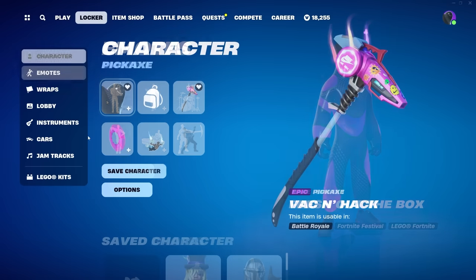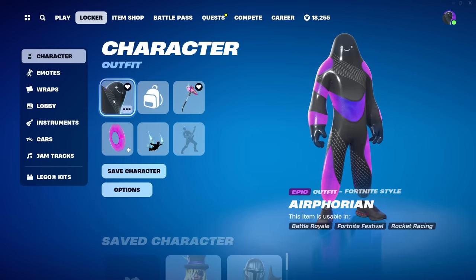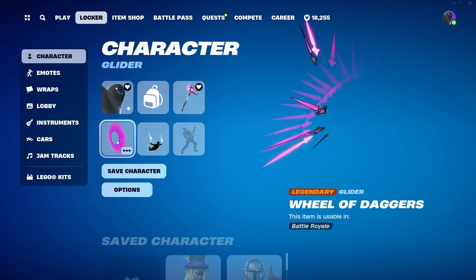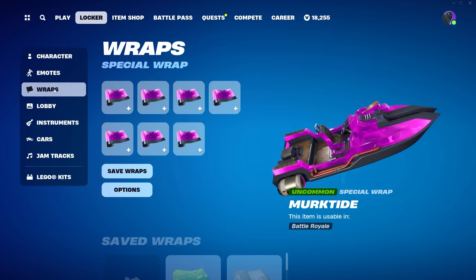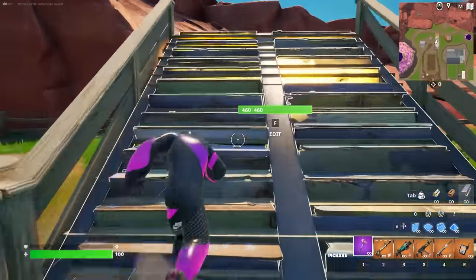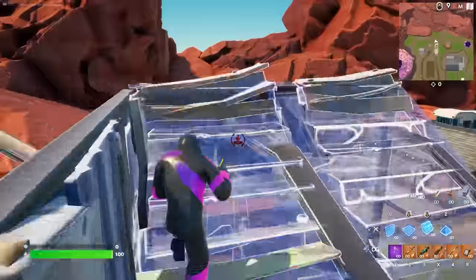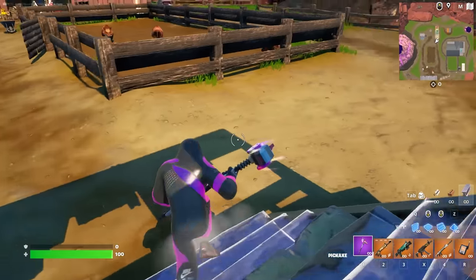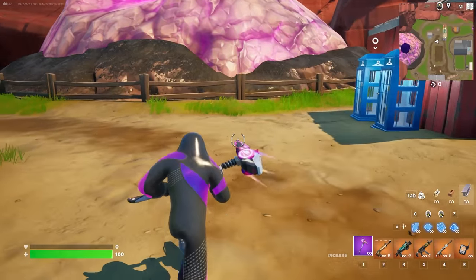For the gameplay I'm going to be using Airforian with the original style, the brand new Vac and Hack pickaxe. For the glider I'm going to try Wheel of Daggers, and the wrap is going to be Murktide. If I recall, this character was in the creative experience that dropped last year for the first — you could call it volume one — Nike Euphoria stuff.